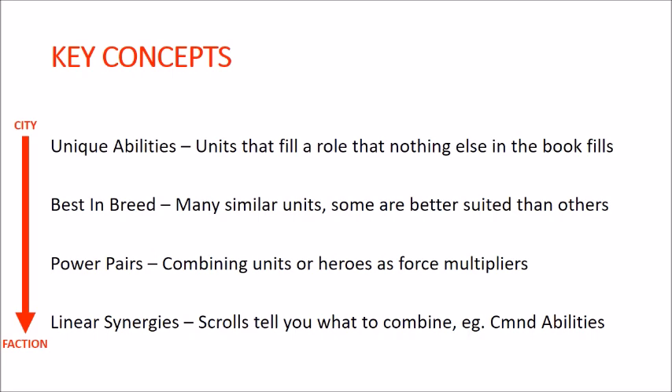Then you have linear synergies that come out of working within a faction — command abilities that work on everything in your faction, like the Sorceress command ability that lets units run and charge, which works well for any of your Darkling Covens units. These synergies buff everything in a particular faction or work well together broadly — not necessarily a power pair, but a hero or ability working well with a large number of things in your army.